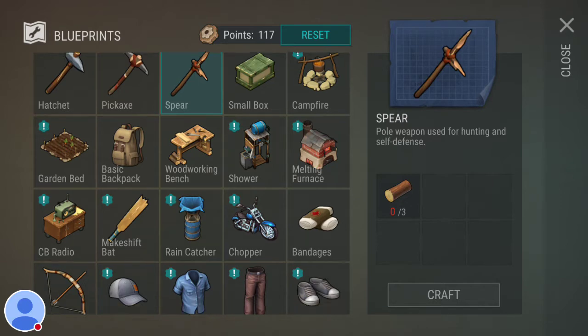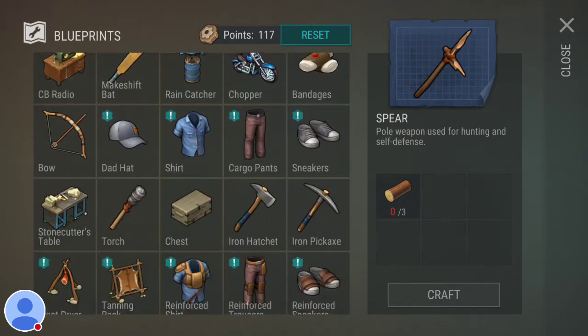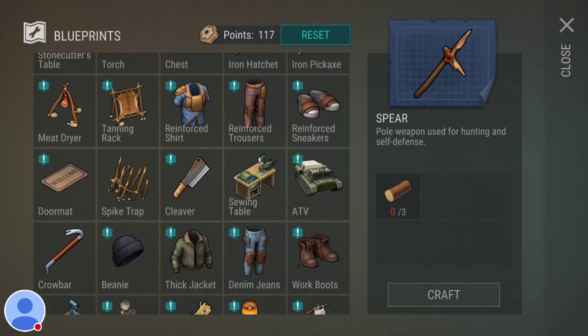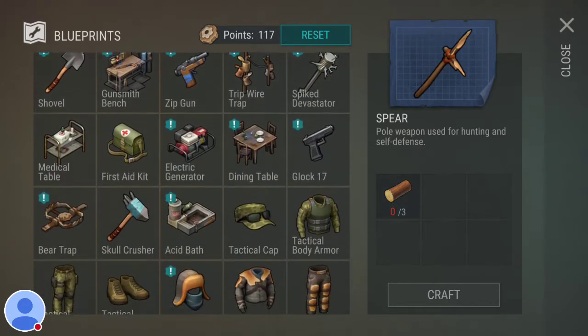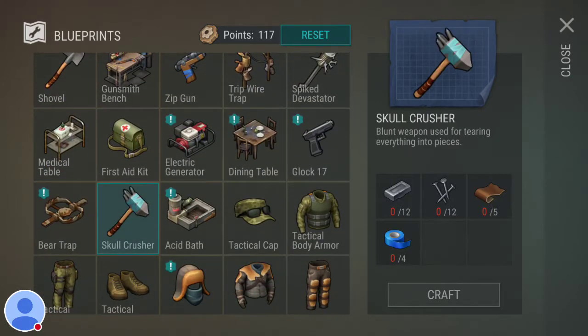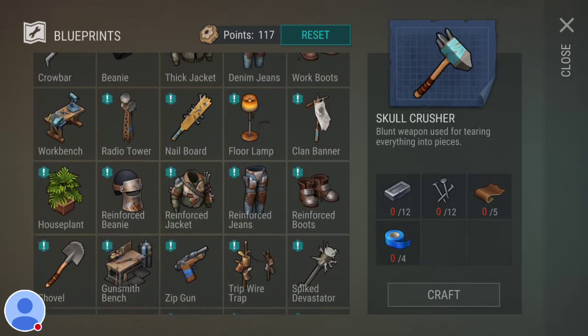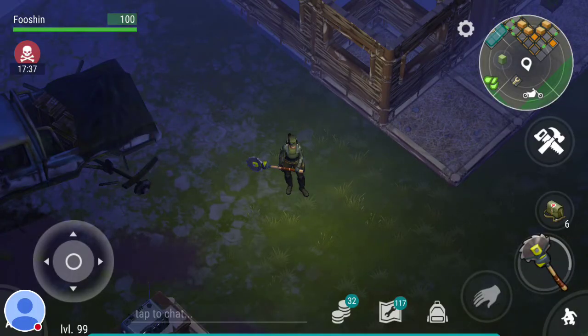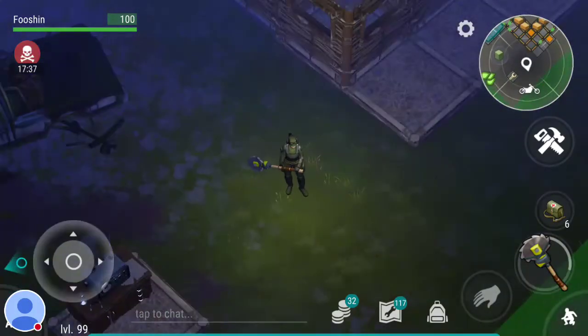There are a couple of other weapons you can build, but most of the weapons you're going to play with in the game are going to be weapons that you'll find. I definitely build and craft a lot of melee weapons like the skull crushers — I've crafted a lot of those over the months I've played. But for the most part, most of the weapons you're going to get you're going to craft.